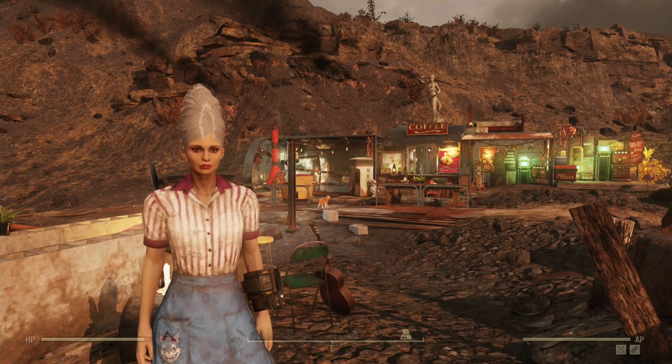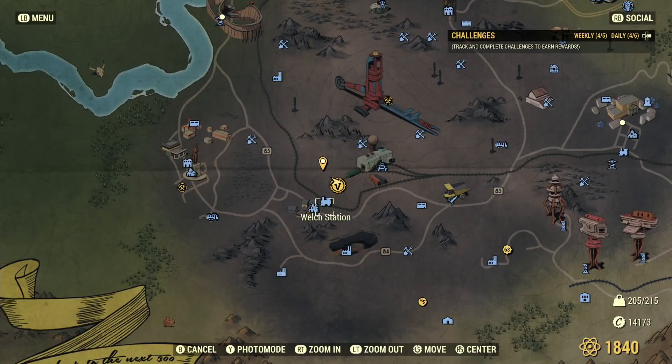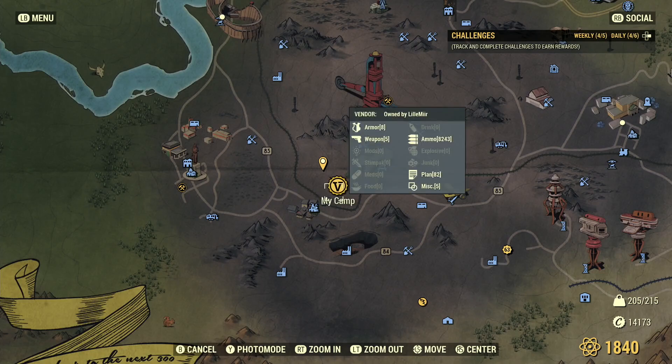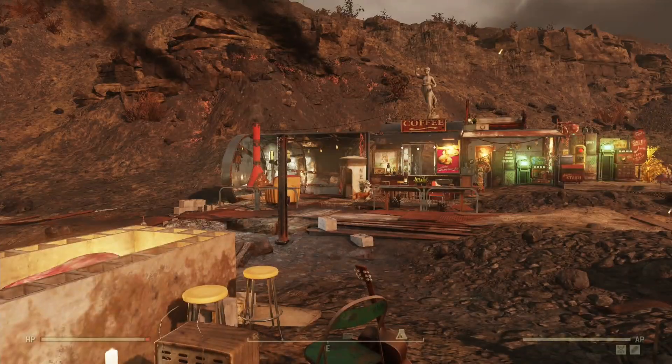I have never sold as much as I've done being in this spot. It is here on the map, just north of Welsh Station. You go up the hill from Welsh Station and you come to this little shack with Murgle.